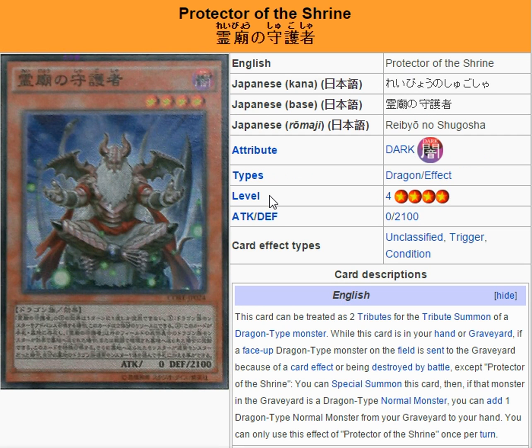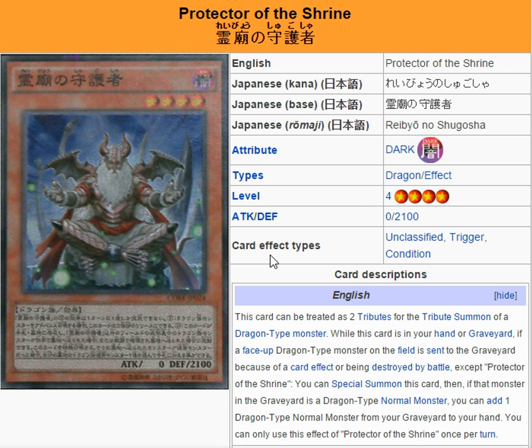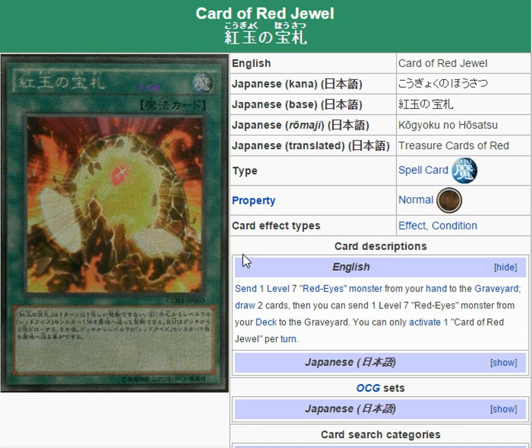Then there's a card that isn't a Red Eyes card but it is a Black Dragon and fits right into the deck. It can be treated as two tributes for the tribute summon of a Dragon-type monster — there's your Red Eyes. While this card is in your hand or graveyard, if a face-up Dragon-type monster on the field is sent to the graveyard by a card effect or battle, you can special summon this card, and if that monster is a Dragon-type normal monster, you can add one Dragon-type normal monster from your graveyard to your hand, opening up recycle plays and lots of combos. When he adds stuff back to your hand, you can use the Red Eyes version of Trade-In — send one level 7 Red Eyes monster from your hand to the graveyard, draw two cards, then send a level 7 Red Eyes monster from your deck to the graveyard. You get draw power, deck thinning, and combo setup — once per turn, but that's still a very powerful effect.